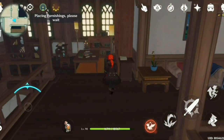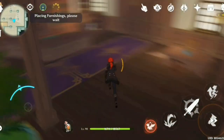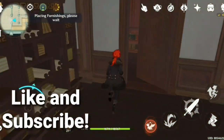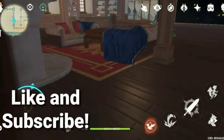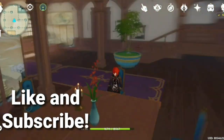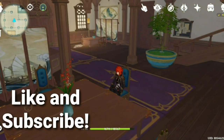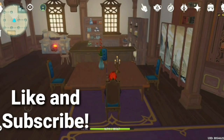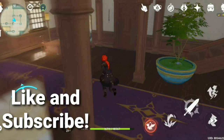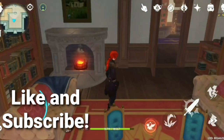That's pretty much it. I'll be putting a link in the description for the list of items, showing how much adaptable energy each gives and how much load it consumes, to help you maximize your furnishing while designing your mansion. Please feel free to let me know down below if I missed anything, or if you'd like to see a quick guide on how I designed my mansion. I'll see you guys in the next video.